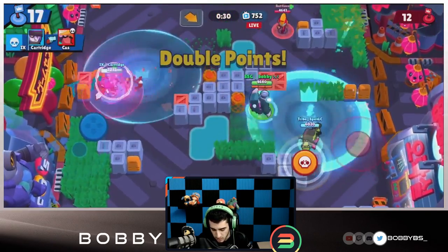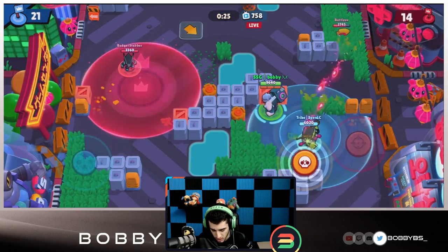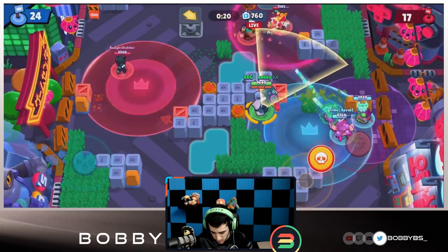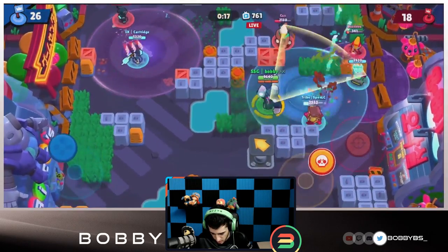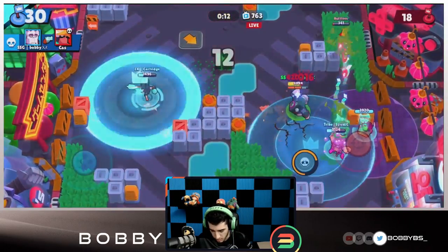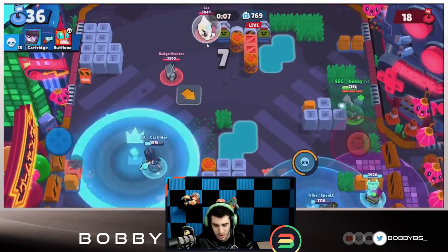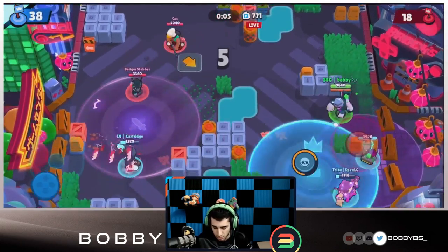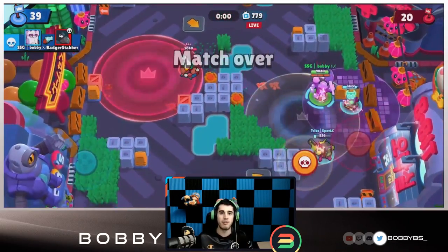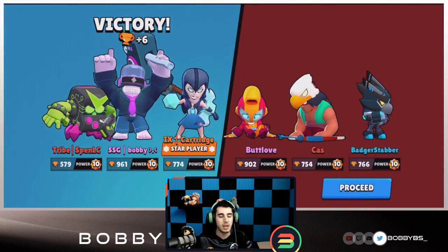Frank is especially dangerous on Stone Fort and one-zone maps when you have position. Since we have the lead, I'm just going to stand in this zone and make sure we continuously hold it. Bowie is trying to make a move — we'll use our super to keep them out. We get hit by a Bowie mine but we have so much HP it doesn't matter. We push up into the bushes and that's game. Frank is the number five Brawler in Hot Zone.